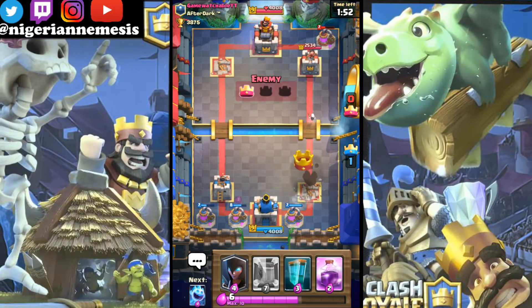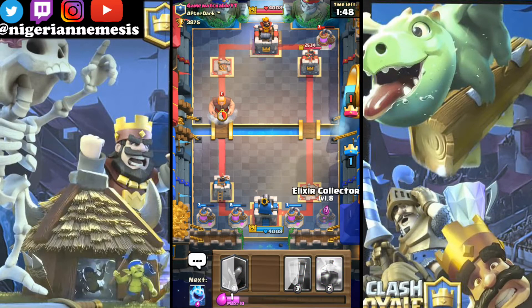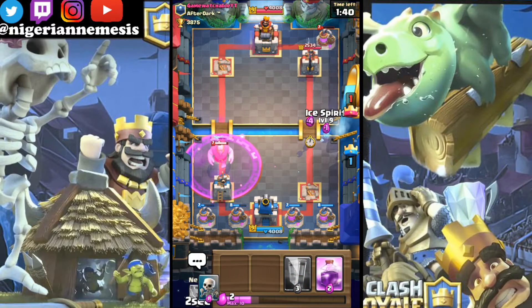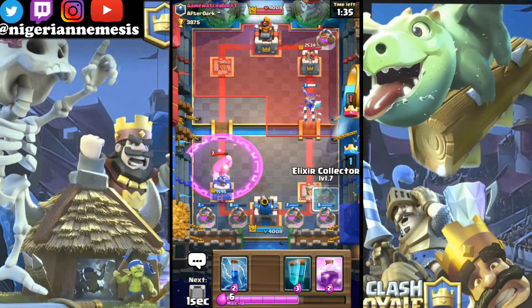He has our tower down on the right side now so we're gonna exchange towers and try to get the other tower down as well, then start pushing towards the king tower once we head into overtime. Leave a comment down below - is this the most broken legendary that has ever been released in Clash Royale ever?